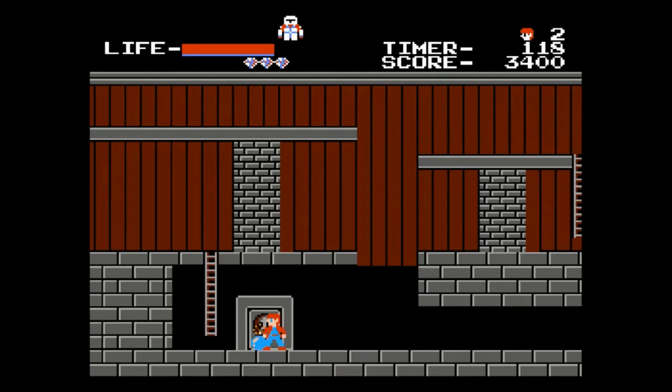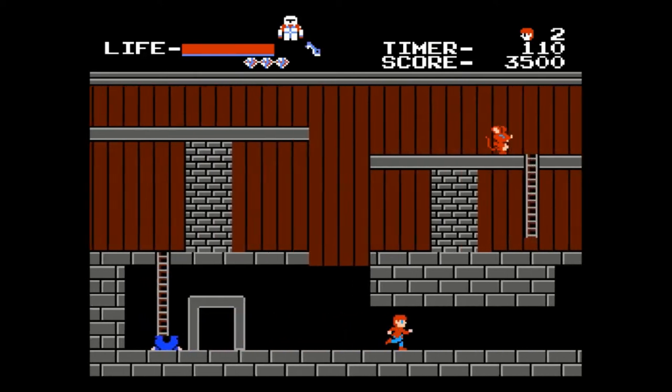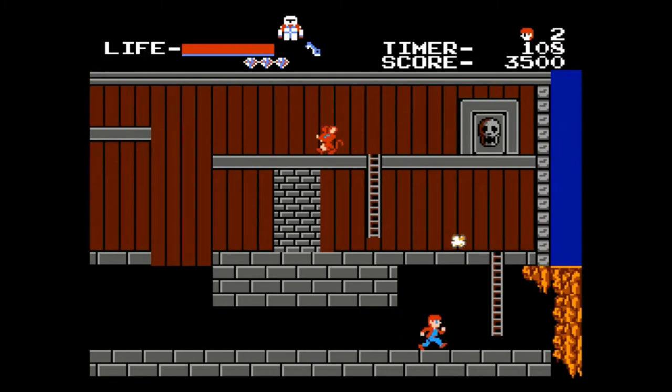To lay a bomb, hit down and the kick button. Here's a Fertelli guy — he's bad news. Whenever you see him, just kick him, but you can't kill him. These guys — the blonde ones — you have to hit twice.